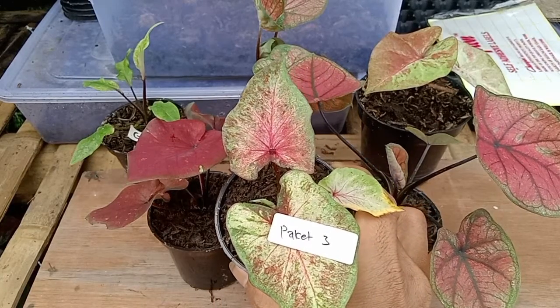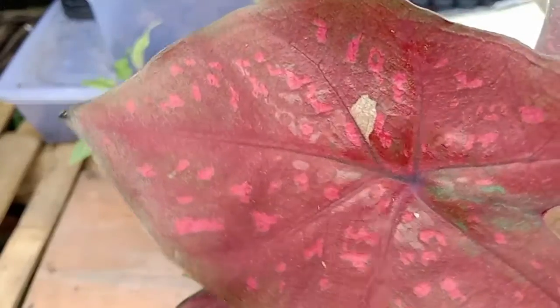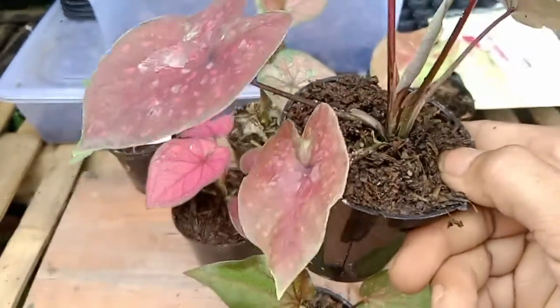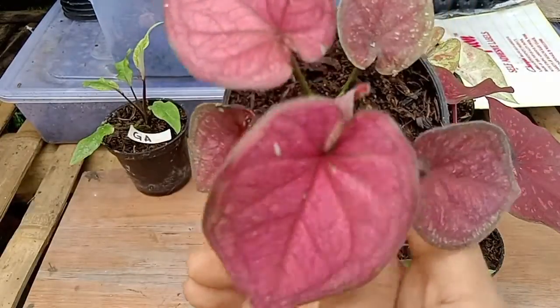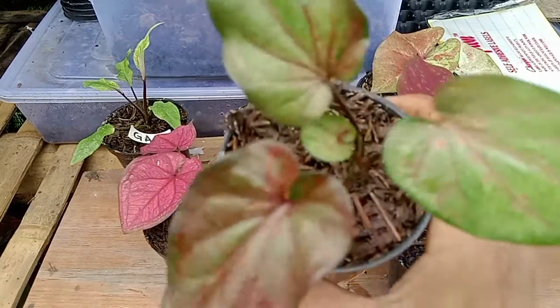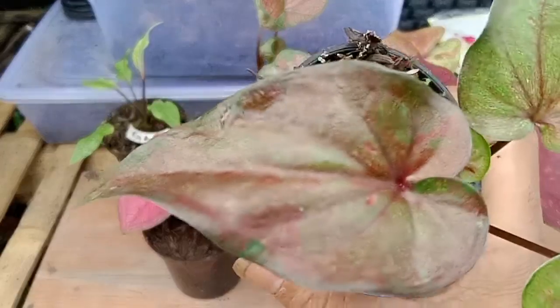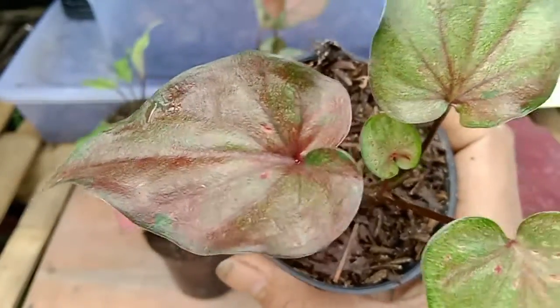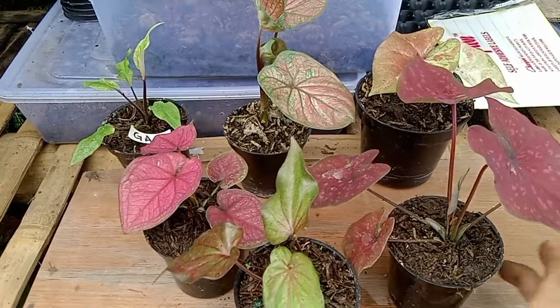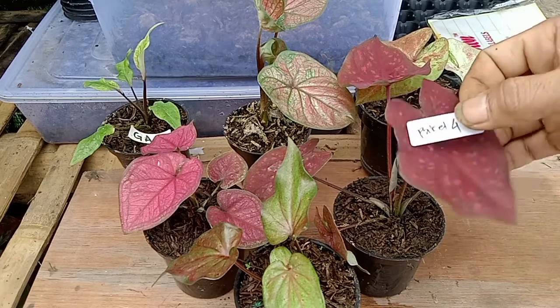Di paket keempat, kita hadirkan merah totalnya pink, ini ori biji. Terus ada pink fanta, cakep banget, daun bulat, stang pendek, ini ori biji juga. Kemudian ada F1 leopat, ini daun bambu ada totalnya, motif totalnya kayak leopat, ini split anak samping. Untuk paket keempat ada 2 ori biji dan 1 split anak samping. Silahkan bagi yang berminat, di harga Rp50.000 satu paket.